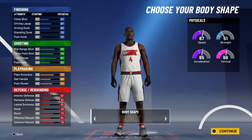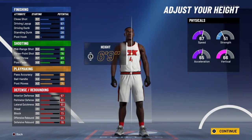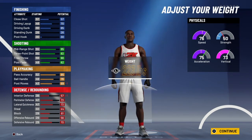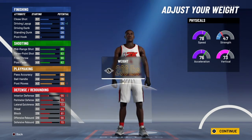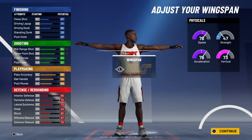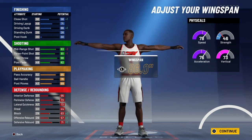Make defense 10. As y'all can see, no matter what type of build you want to be — 6'7", as y'all can see, and then 207 pounds. Wingspan 86, wingspan 86.0.